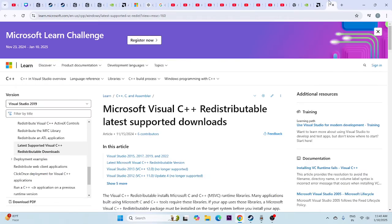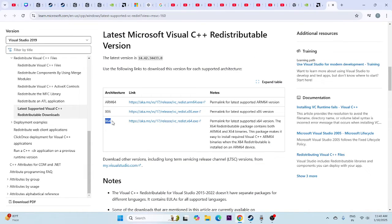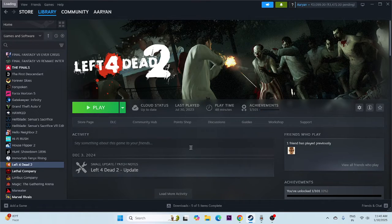Next, try installing Microsoft Visual C++. Go to the download page provided in the description, scroll down, and download the x64 version if your system is 64-bit, or the x86 version if your system is 32-bit. If you're still having trouble after this, there are a few more steps to try.